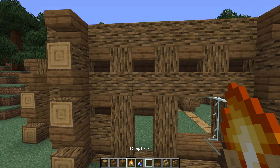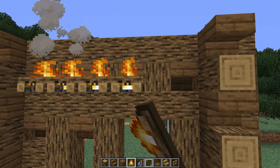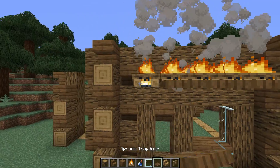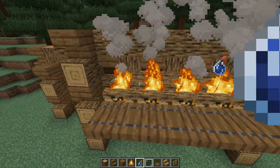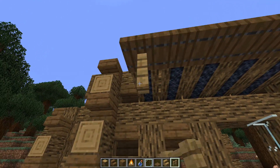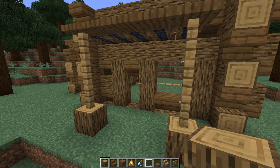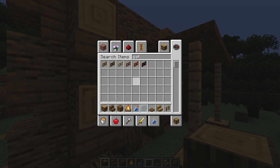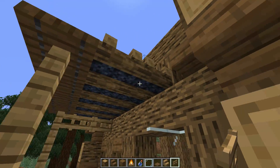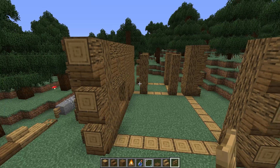Now add a little overhang: get some campfire blocks, put them right here on the edge, take it down right there, take it down one more, then put some trap doors on the ends, and extinguish all these. Underneath that, grab oak fence, take it all the way down to ground level. Then grab some oak gates and track them from one end to the other — also up the center — giving us a cool little overhang.